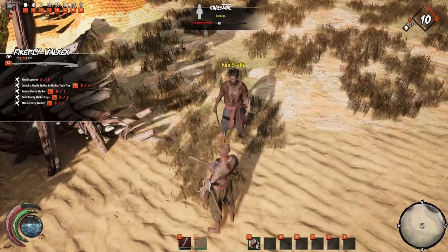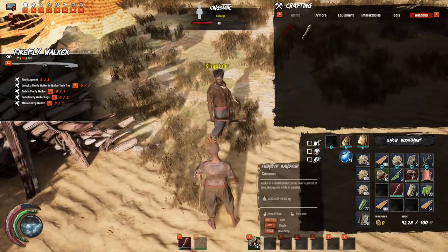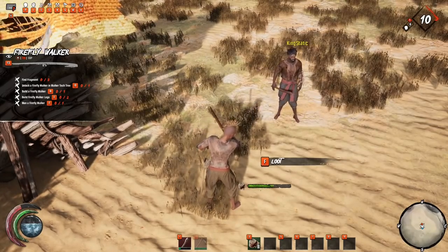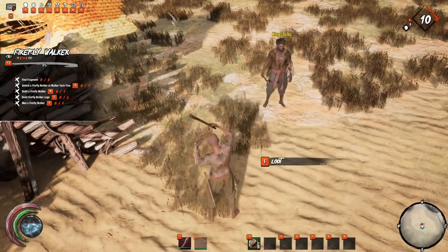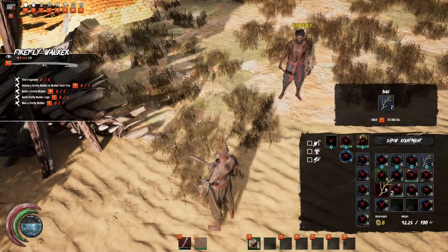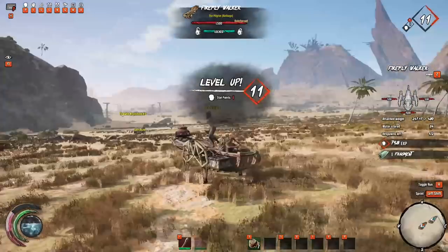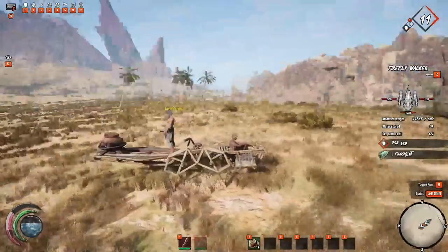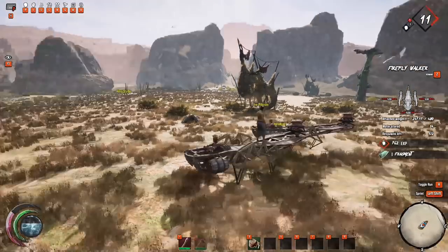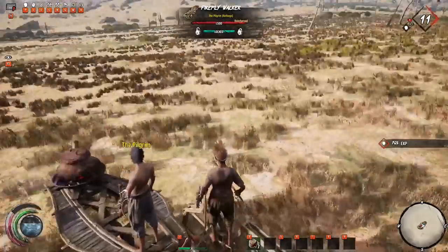Things are really easy if you're in a clan or even playing with one friend. You can share missions, particularly when you get to the firefly walker. Everyone will want to craft their own, but if you work together and build just one, the minute you pilot the firefly you'll gain the mission as completed. That means you don't have to waste resources making another one if there are two players.